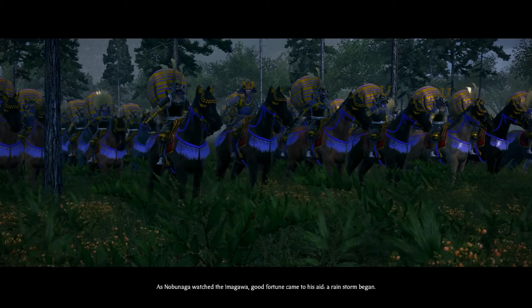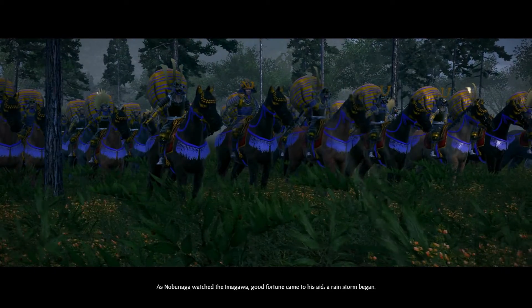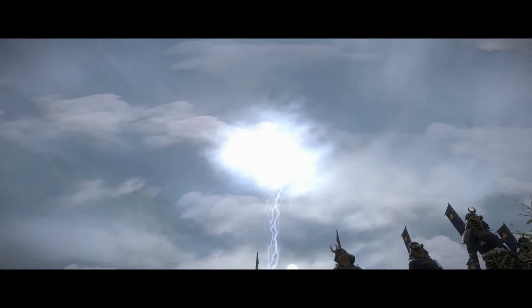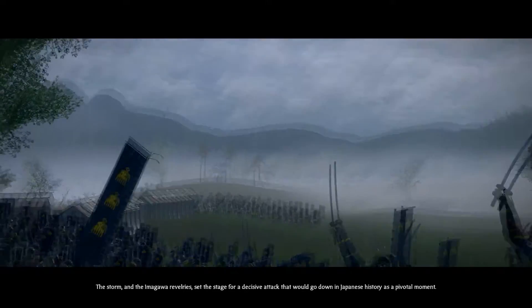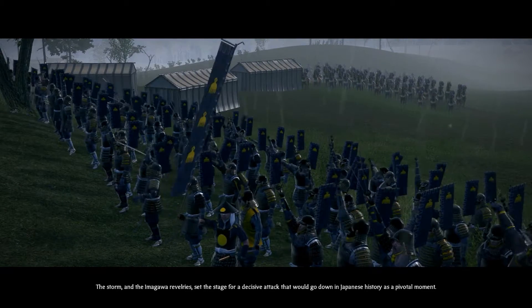As Nobunaga watched the Imagawa, good fortune came to his aid — a rainstorm began. The storm and the Imagawa's exposed position set the stage for a decisive attack that would go down in Japanese history as a pivotal moment.